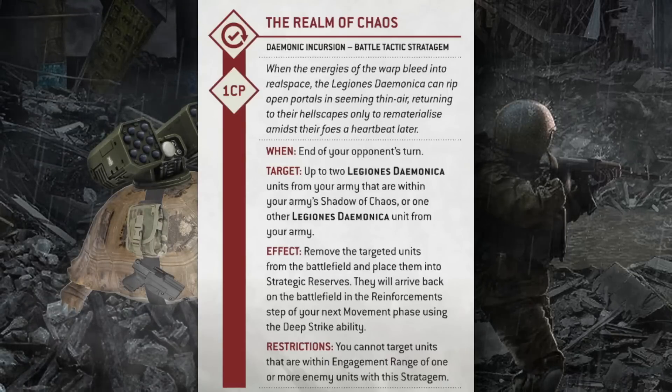The first new stratagem is Realm of Chaos, used at the end of your opponent's turn. It allows you to put two daemon units into reserve, which arrive during your next reinforcement step with the Deep Strike ability, meshing with daemonic manifestation mechanics. Other stratagems like Denizens of Chaos allow you to come in within three inches and steal opponent's objectives.